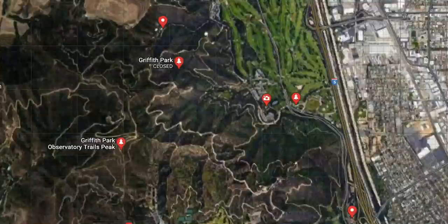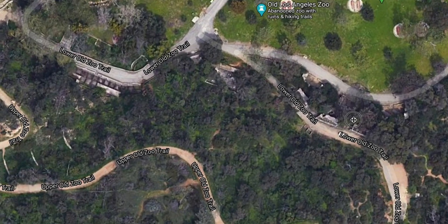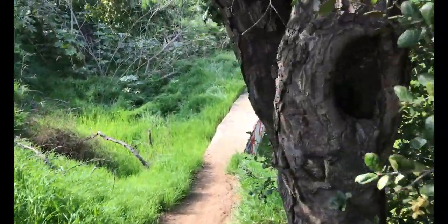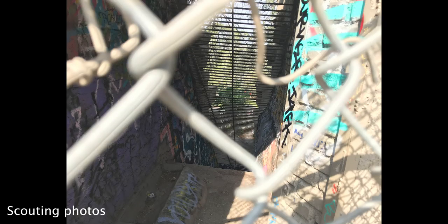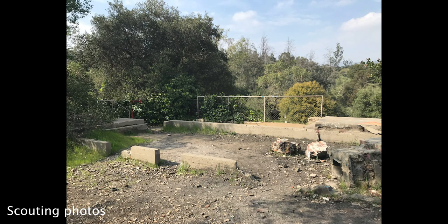The location was Griffith Park, specifically the old Los Angeles Zoo. It is this awesome, very steep terrain with lots of abandoned animal cages that they used to keep animals in. It's all rusted, covered in graffiti — it has all this wonderful texture and story to it.